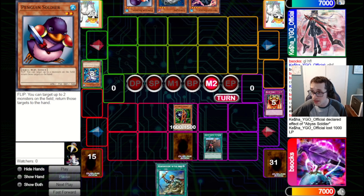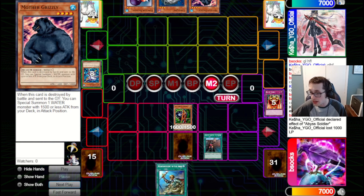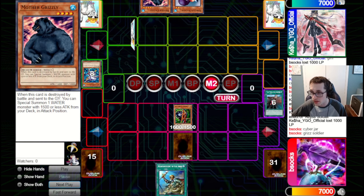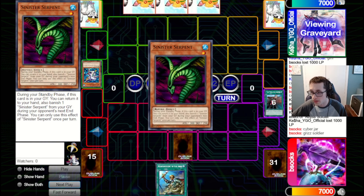We get to see their hand. We see they've got Penguin Soldier, Cyber Jar, and Mother Grizzly. Of those, we just want to send back the Cyber Jar because that is the most annoying — can get a hand the quickest. And we can deal with the other two if they set them. So we're just going to pass back to them. They add back a Serpent here.